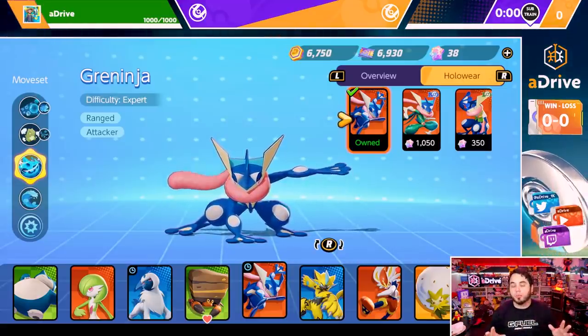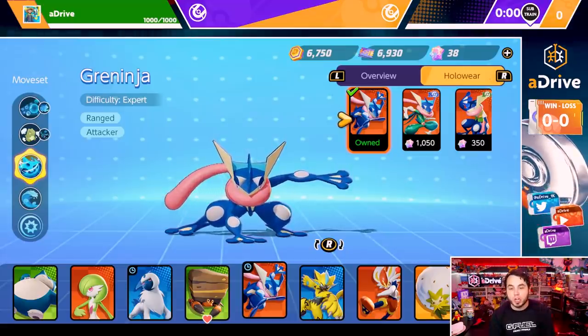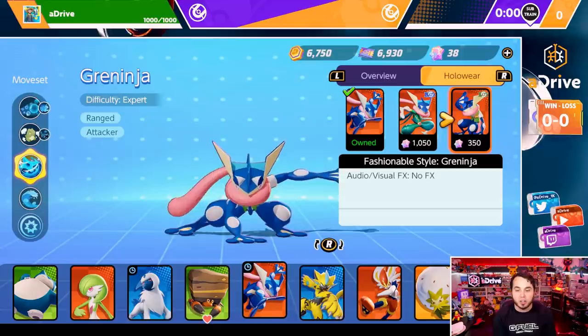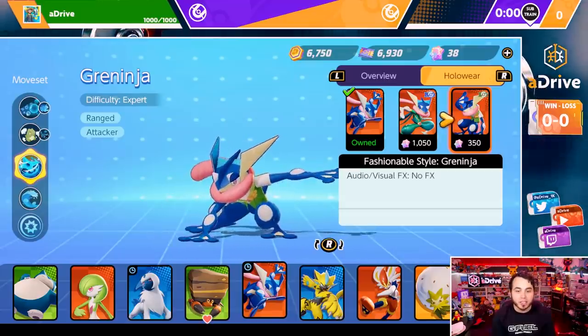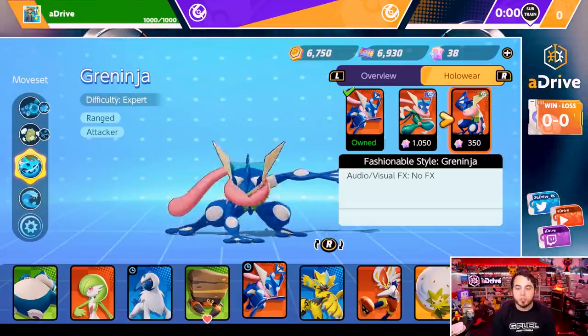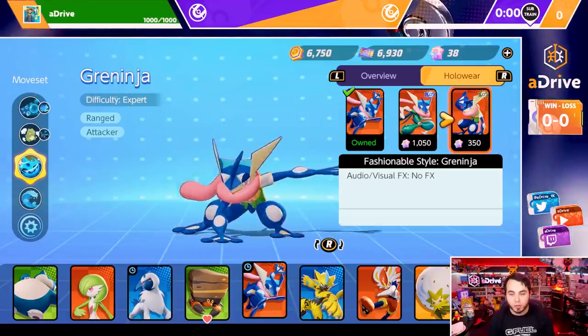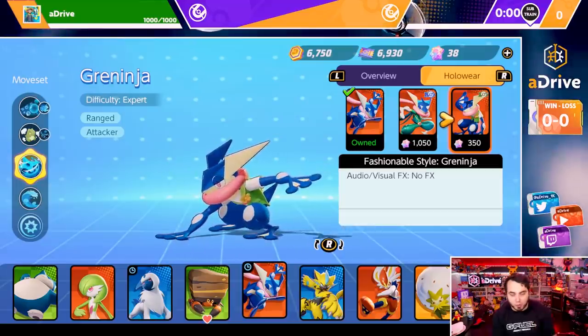First and foremost, a couple things I just want to point out. We got a new Greninja Holoware skin that just dropped today. It's this one right here. He's got his little outfit on, looking like he's ready for the beach. So if you guys want to drop 350 paid tokens or whatever, you can pick up this awesome Holoware from Greninja. That's available right now.